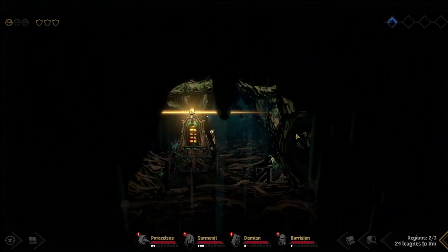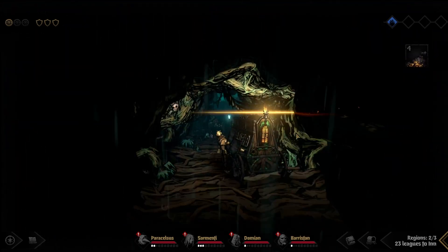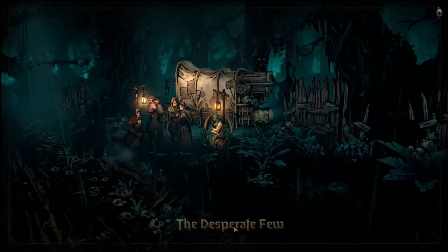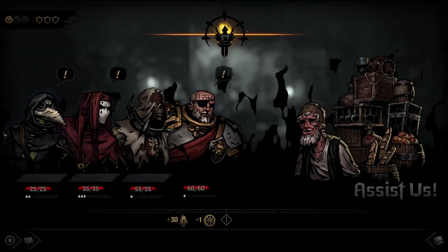Like I said, we're going to be doing random party, random path until the new update drops. The new update is basically just small quality of life changes and new Act 3. So that's basically what we'll be doing — spamming Act 3.